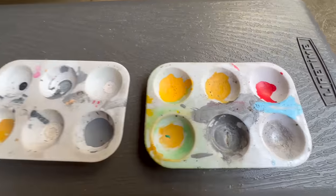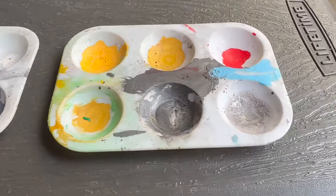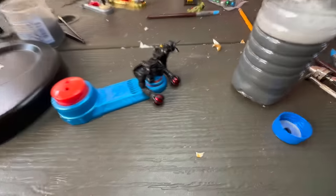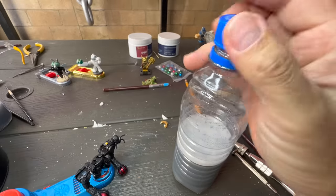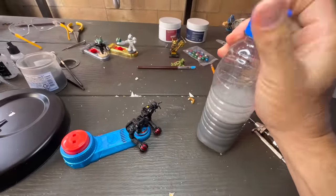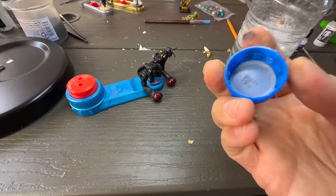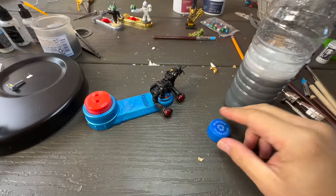I did make an awesome discovery during this paint job that I wanted to share with everyone. Does anyone else have paint palettes that look like this? Instead of buying more, just use the cap of a water bottle, and when you're done with that color, screw it back on to a half filled bottle and give it a good shake. Just like that, you're ready for a new color — and the best part about it: it's free.